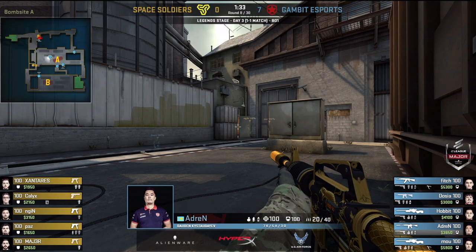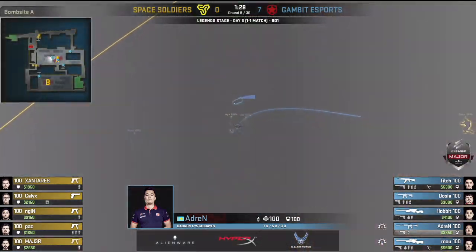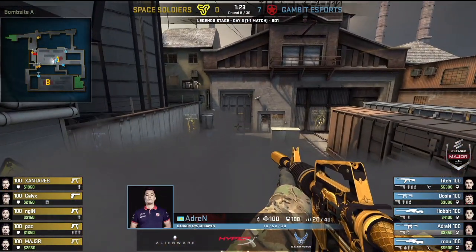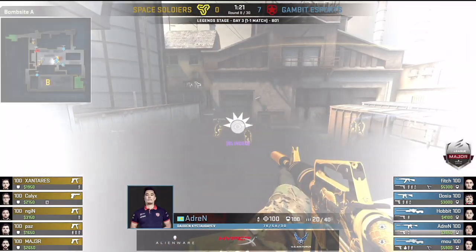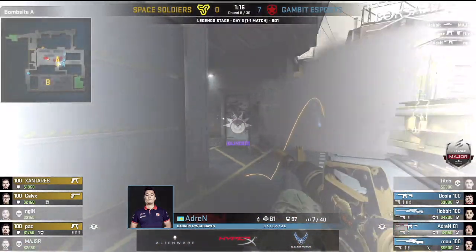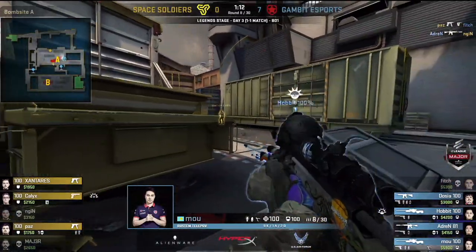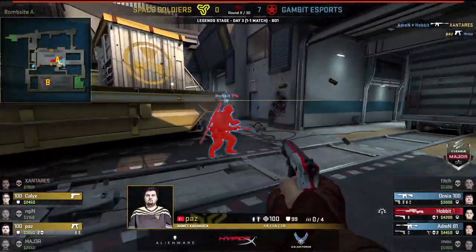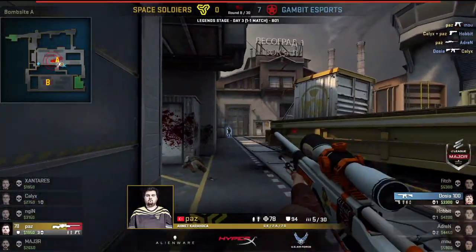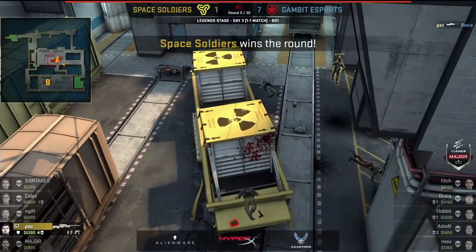This is a good opportunity for Gambit to demonstrate why they deserve the respect they've earned by winning that major. Running through the smoke, but slightly too early — Adren looks to expect it. The bomb will be planted with some bonus money for Space Soldiers, but they need to win rounds. Two versus two with duels going on — and Paz makes it work. Finally Space Soldiers get onto the scoreboard.